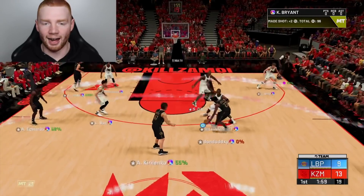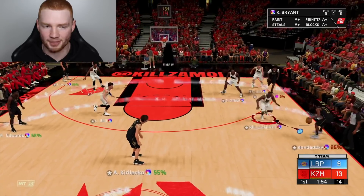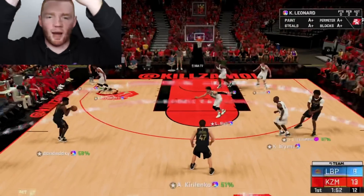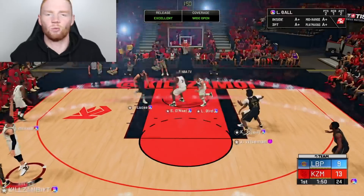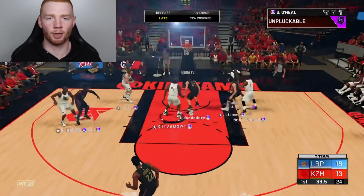I can't icon switch — it's just an instant score for my opponent if I can't icon switch. It's so frustrating when this happens. I'm pressing R1 and I can't do anything. I don't know if I'm going to be able to score every point through Shaq, but so far it's been going pretty well.